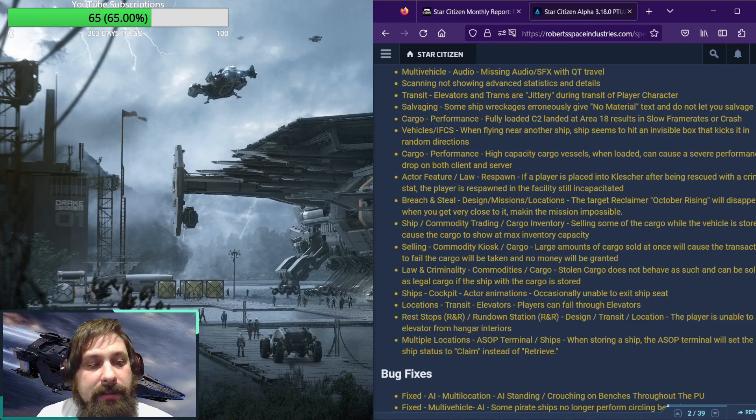Ship cockpit actor animations: occasionally unable to exit ship seats. Location transit elevators: players can fall through elevators. Rest stop R&R: the player is unable to call elevators from hangar interiors. And finally, multiple locations, Aesop terminals: when storing a ship, the Aesop terminal will set the ship's status to claim instead of retrieve.